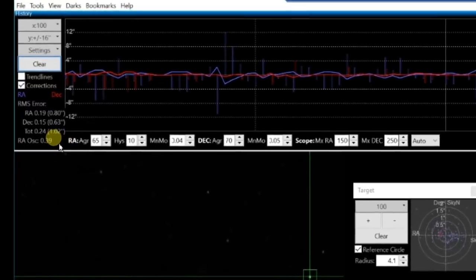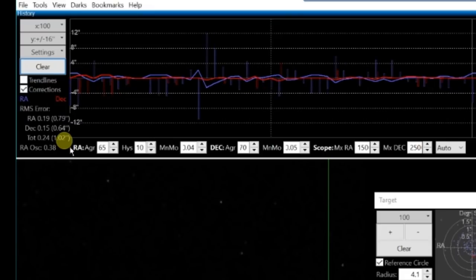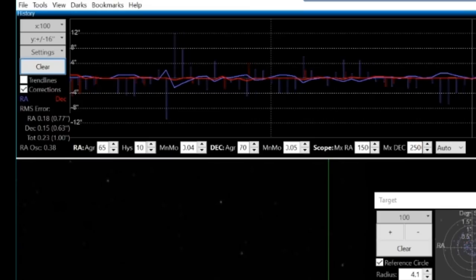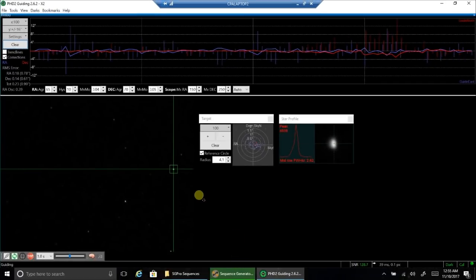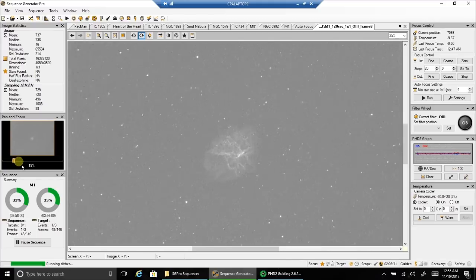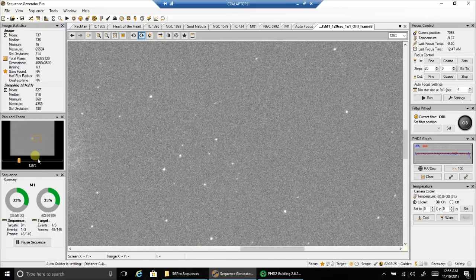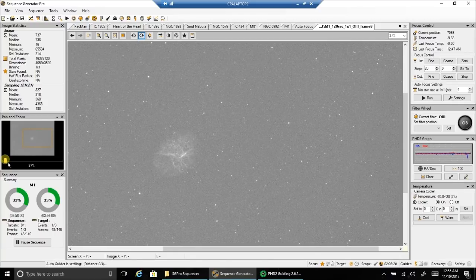Guiding 1.02. It's breezy out there. I'm sure it's still over 10 miles an hour — it was up to 18 miles an hour earlier. So I'm pretty sure that's why we're seeing this rockiness. I'm just hoping my stars look okay. Let's go back and take a look at how the stars look. It's hard to tell in this program, but I'll see when I stack them all. The wind is going to be dying down as the night goes on, so hopefully it'll die down sooner than later.